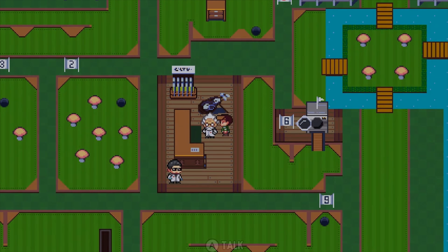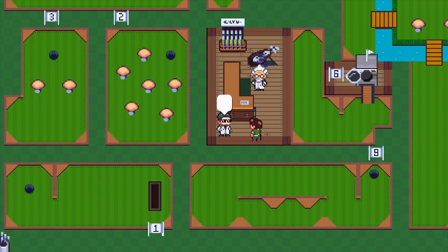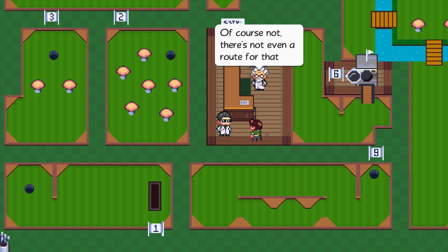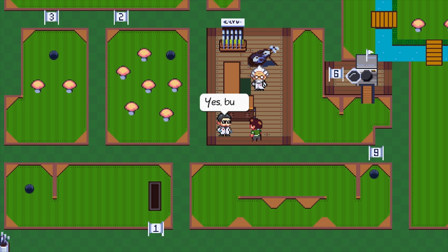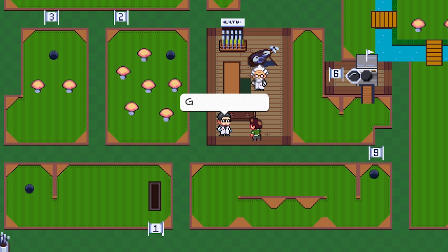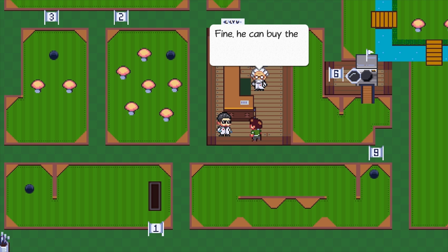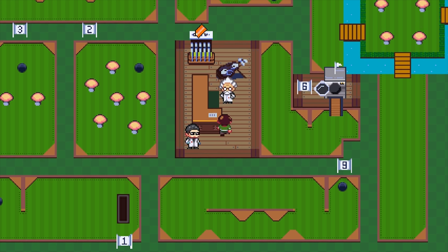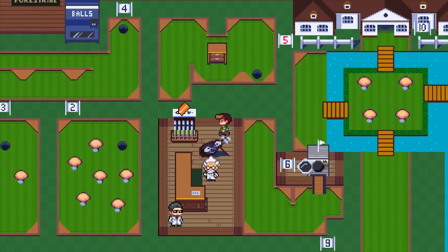But yeah, this guy looks like Einstein — he's a little funky. We beat the course record: 20 out of 21 shots. Not too bad. These guys are a little funny. Anyways guys, that was the putt putt course and I hope you guys enjoyed the video. If you did enjoy the video leave a comment down below, leave a like, and subscribe to the channel if you're interested in more videos. Thanks guys, goodbye.